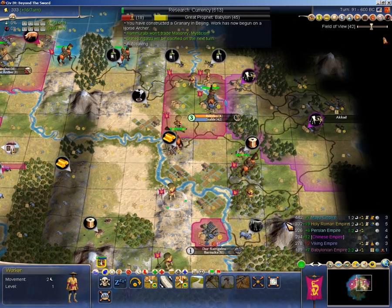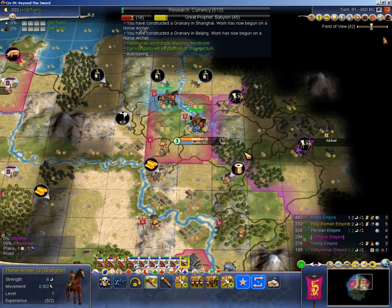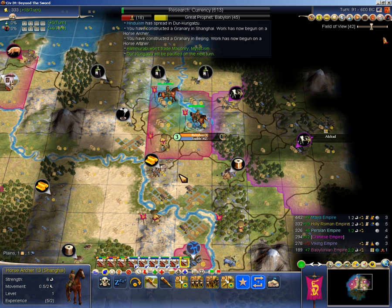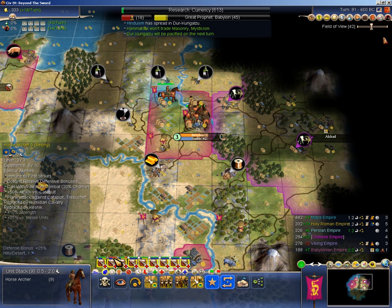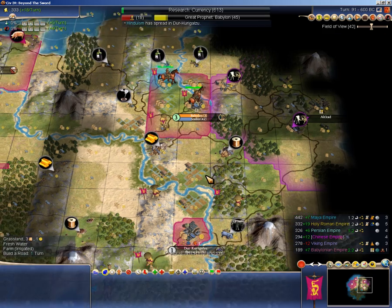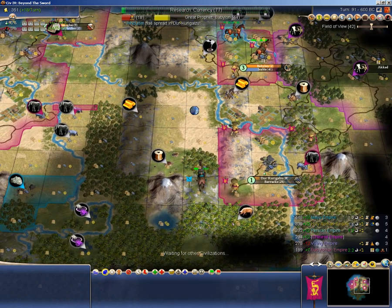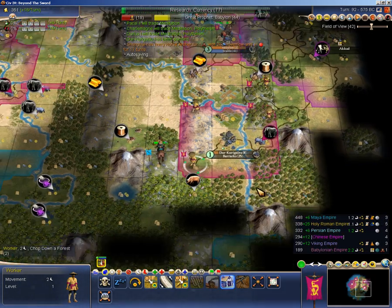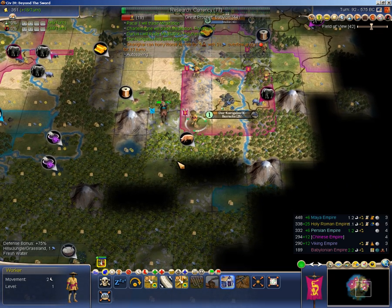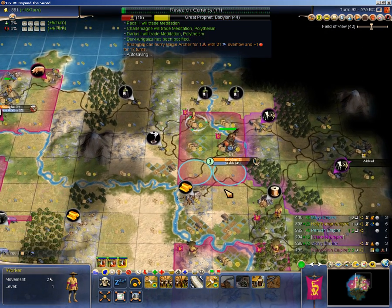Holy Rome is already up at five cities. It's nice that I'm the strongest empire, but that's not going to last — not with the emperor bonuses. I think it's worth my time here to take a medic, and that should allow me to heal reasonably. I'm not going to run Hinduism, but I'll take advantage of the border pop in this city without investing any hammers. I can safely move on that tile without worrying about barbs.